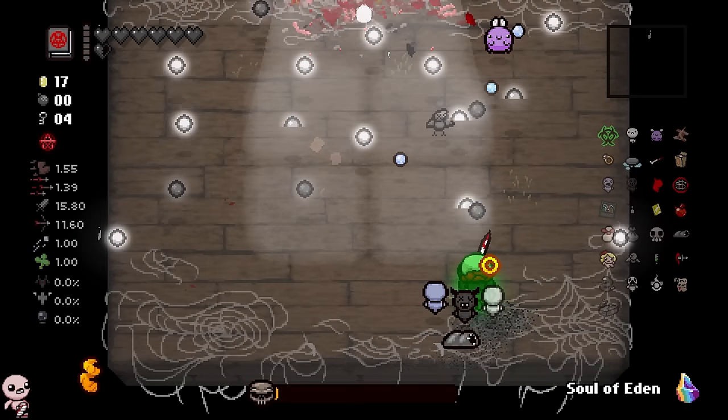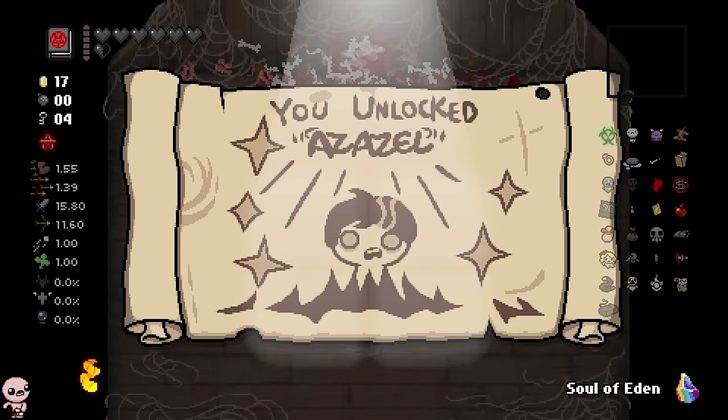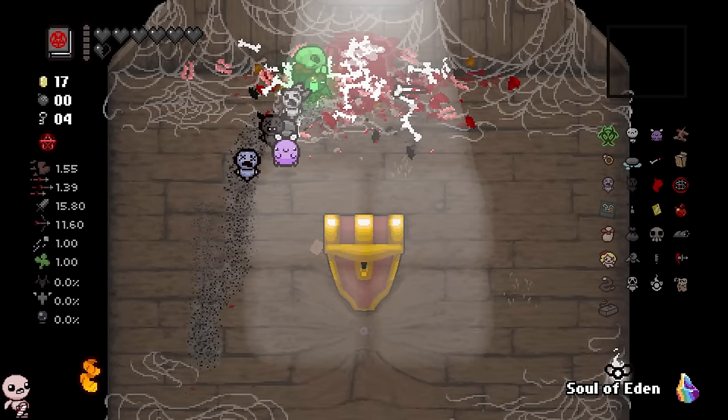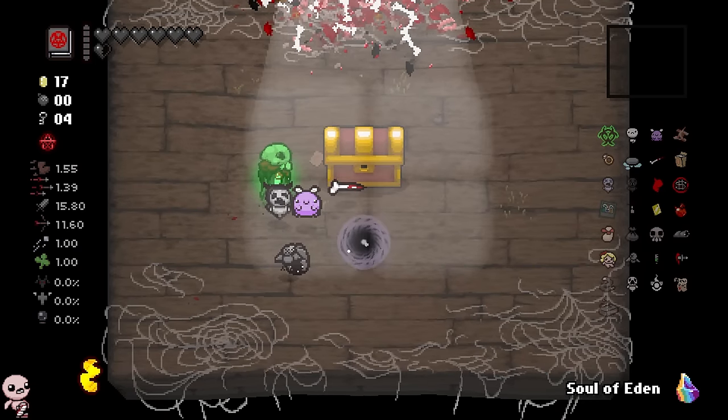I'm just gonna focus on dodging right here. More? You left? Oh! That's so cool! You unlock Repentant Azazel, dude! Nice! And we also get a Delirium, so it seems to work the same as Mega Satan. I don't need to prolong this more than we have — we unlocked Repentant Azazel. That was sick.